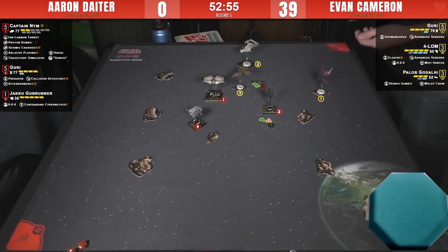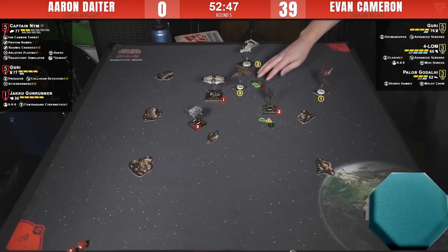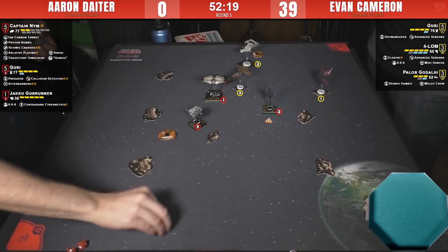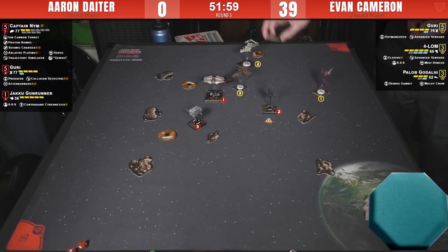The gun runner did fire and hit — spent a focus for one hit. Why didn't Nim spend any locks? Not entirely sure — maybe Aaron forgot something or maybe they just missed something since they can't hear the table from where they're sitting. They can't confirm the exact shield damage on Forlom — it looked like he got hit with both Proton Bombs, so he might be down two shields, but they'd need to double-check the board state.